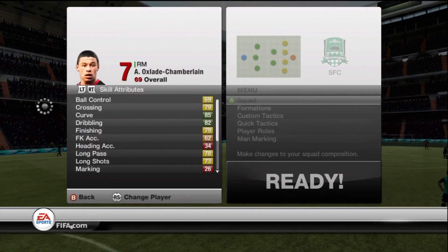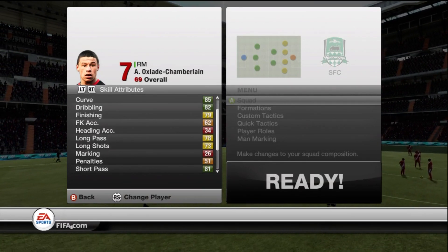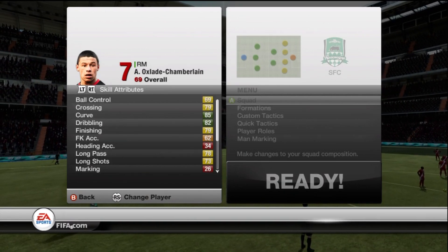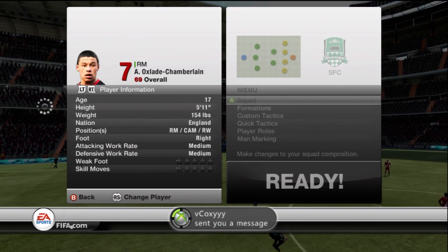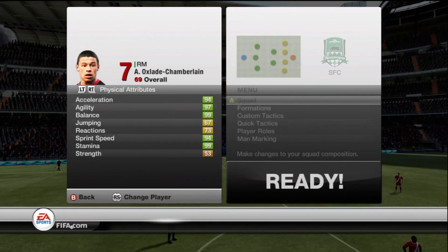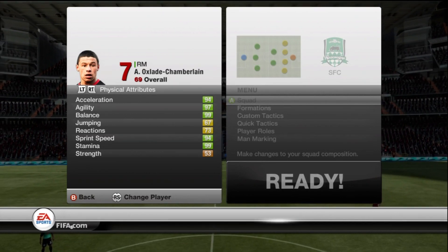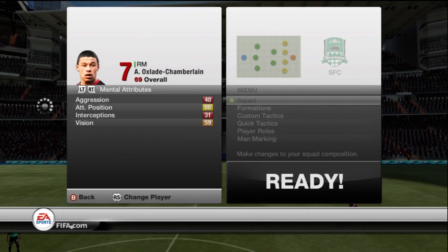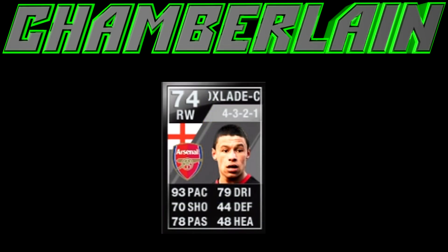Oxlade has 85 curve, 82 dribbling, 79 finishing, and 81 short passing. He doesn't have any really amazing stats like Dyer, but he still has some decent stats. He's only got three-star skills, but he has some amazing physical attributes. If he was four-star skills, I would say he'd be one of my favorite silvers in the game.